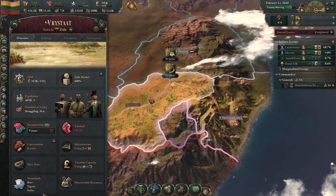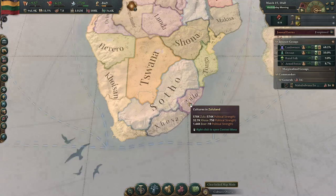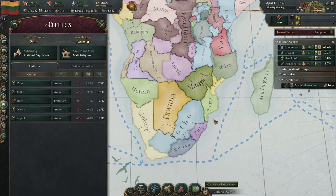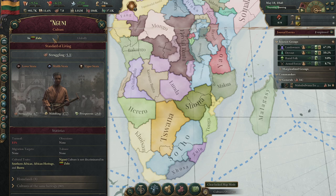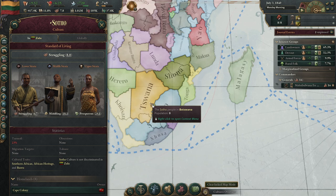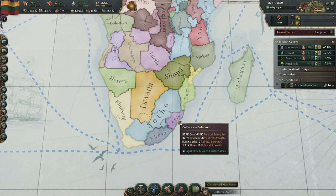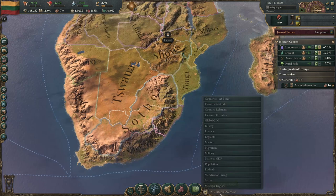We'll go ahead and incorporate that state since it's of our primary culture. The Sotho are accepted by us, as you can see right here. We also have the Hossa and the Ninguini. We can take a look at the religion map mode. I do wish there was the EU4 way of doing this - perhaps I'm just rigid in how I like things, but our tea plantation is about to finish here.